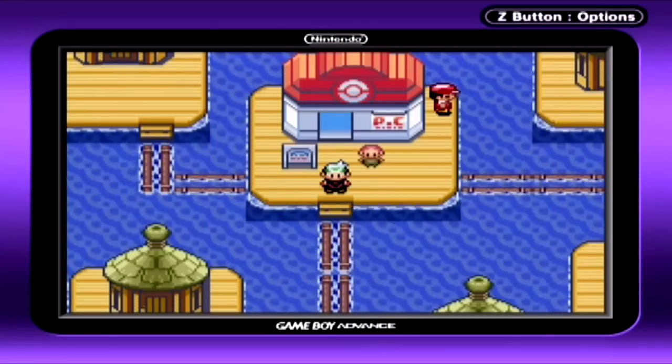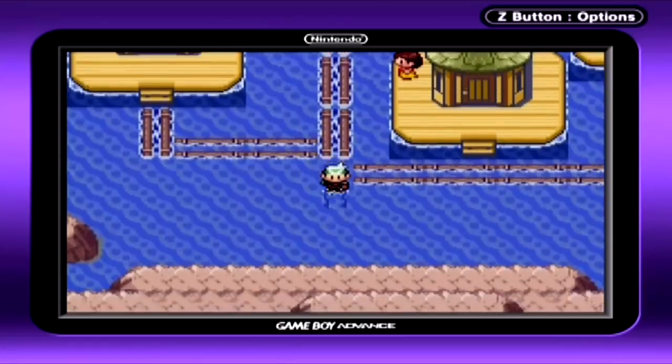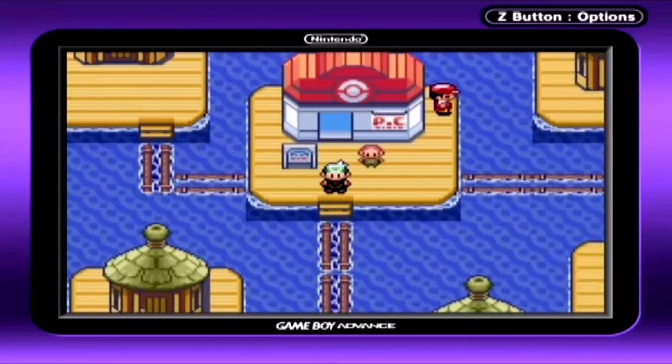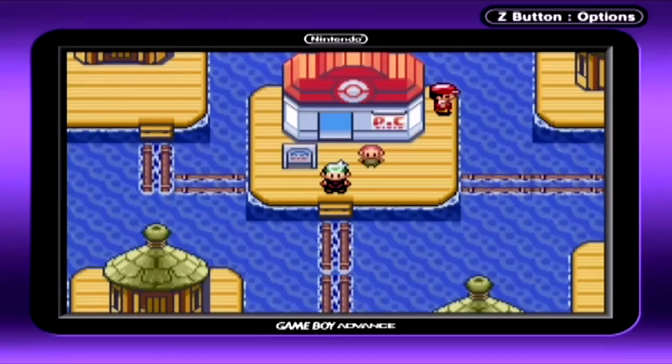Without further ado, we are here in Pacifidlog Town — a floating town. It's a really unique idea that I like a lot. I like how even though your feet are in the water, you can't run into wild Pokemon here. Now that we've arrived in Pacifidlog Town, I say we end this off here. Next time on Pokemon Emerald, we're going to be checking out the town and hopefully seeing if there's any truth to what May was telling us. See you guys then.